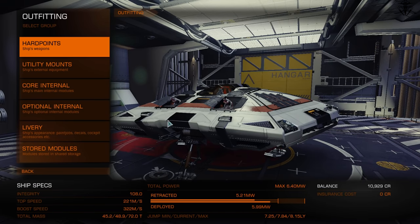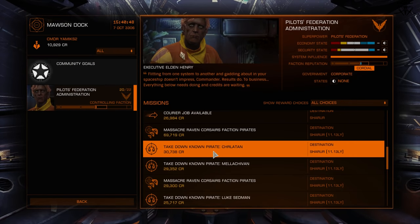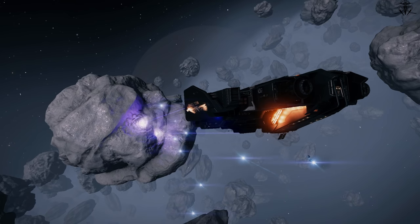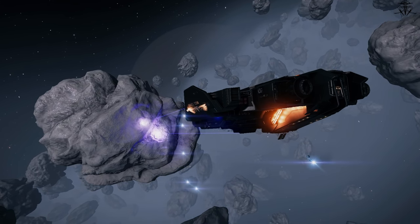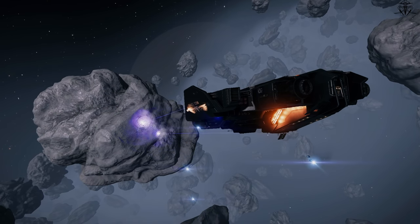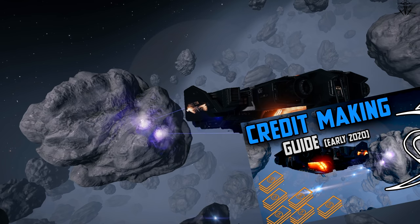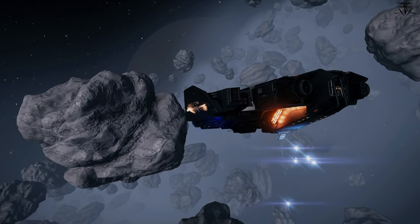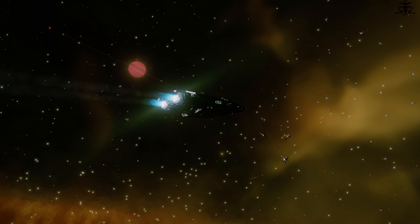You can ignore most things in Elite Dangerous except for a few key features that actually make you money. For the mission board I already explained what to focus on and what is absolute garbage. As for open-world money making, mining is currently very lucrative but you need to know how to do it — I've made videos about that, so check those out later. There's also one other thing I constantly use during speed runs: exploration.